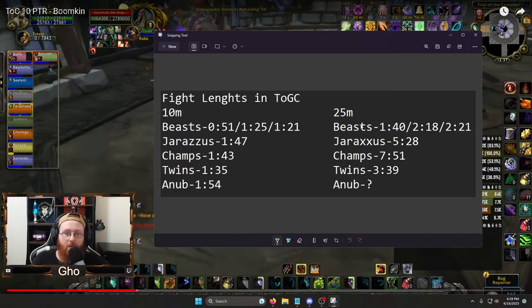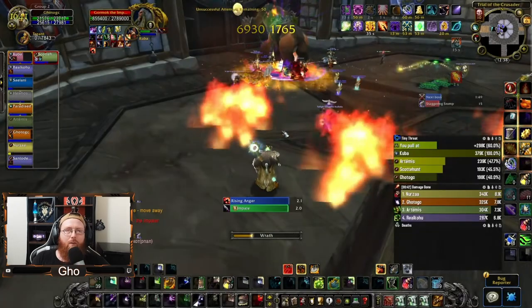Back during the PTR I noted how long each phase took for 25 man — the first phase took about a minute and 40 seconds. Depending on your guild's speed, if you're more geared, maybe only use one Starfall and hold the second for phase two. If you're killing that first boss a bit slower, you could get two Starfalls in the first phase.